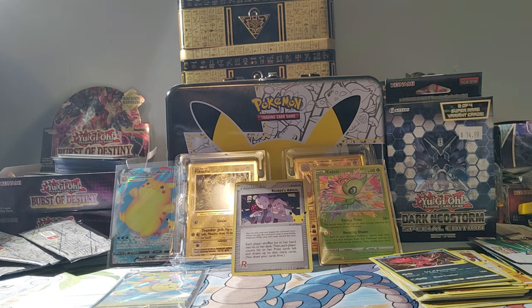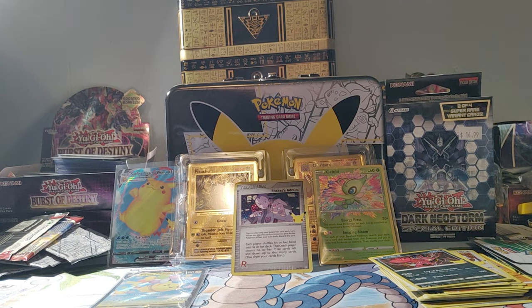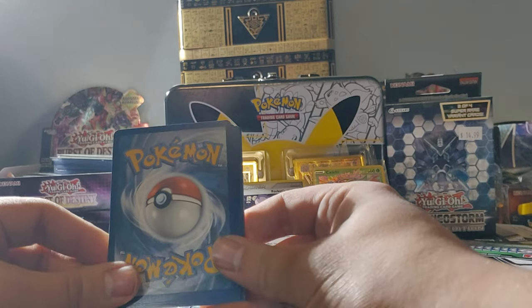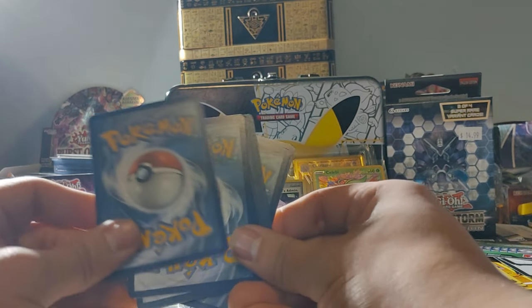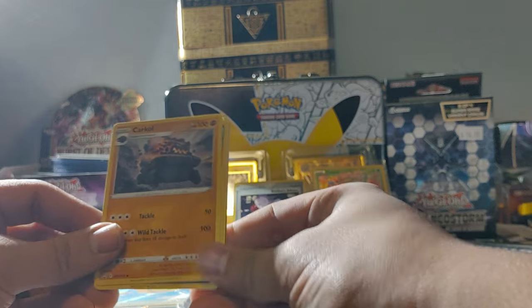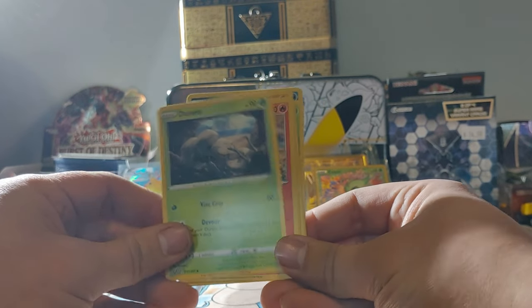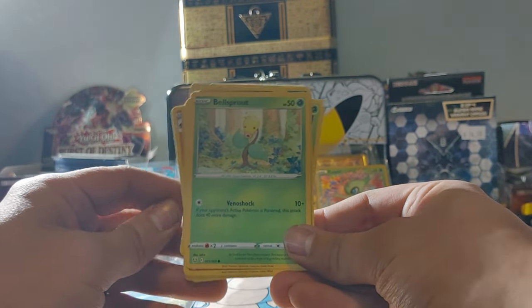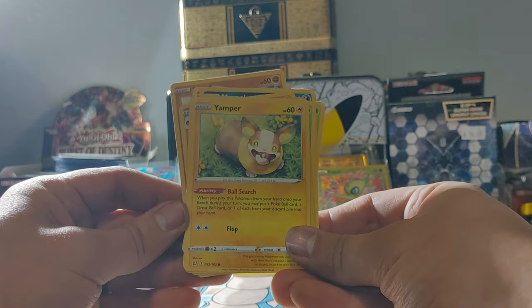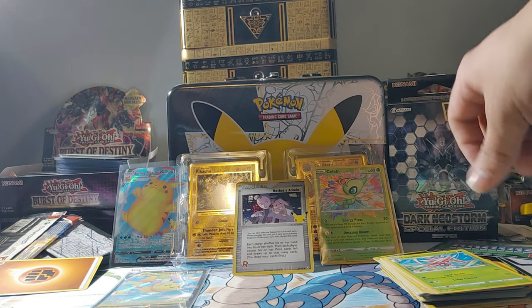Battle Styles pulls now. I opened up Battle Styles recently and got some okay pulls, so hopefully I can keep up that hype train. We have ourselves a Cramorant, Murkrow, Durant, Salandit, Bellsprout, Monferno, Yamper, Glamow, Reverse Holo Mr. Mime, and Lurantis on the end. Nothing too crazy in there, but that's alright.